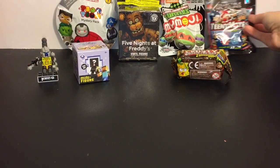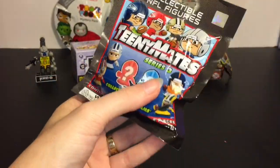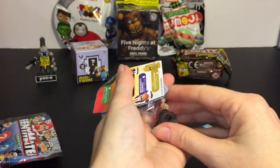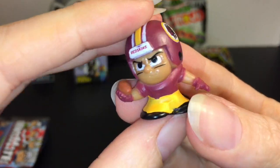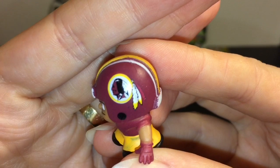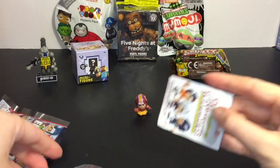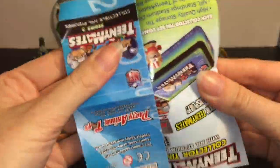Next up, let's open the NFL Teamy Mates Series 3. Doesn't look like they have a tear strip. Let's see which teams we get. First up, we have this guy from the Redskins. I always like the detailing on their helmets for a little tiny figure - they do a really good job. It comes with two little puzzle pieces with fire.